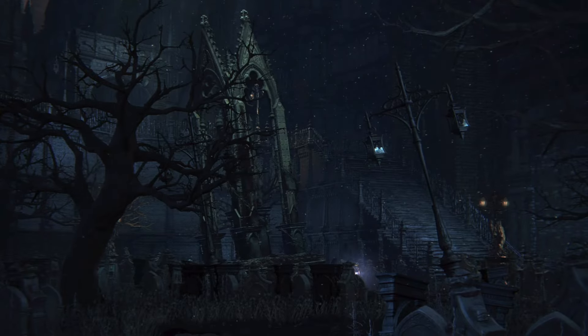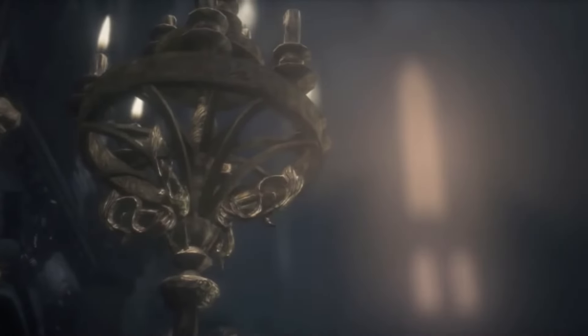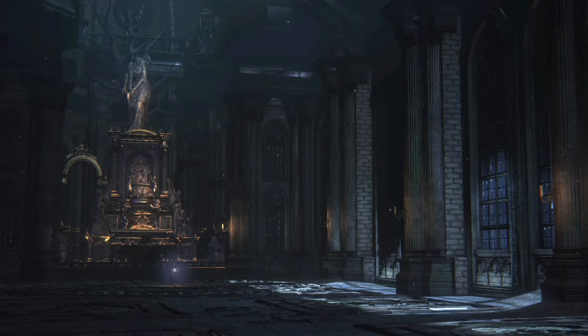Once we defeat Gascoigne in the Tomb of Eden, we're able to proceed to Cathedral Ward. A cutscene welcomes the player to the first of two structures named for houses of worship. We begin our journey here in Eden Chapel, and our questline in this area ends within the stained glass walls of the Grand Cathedral.